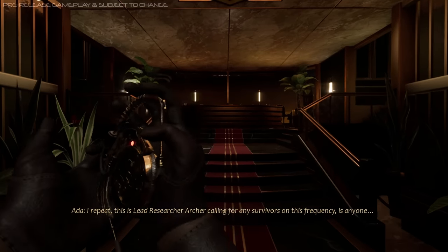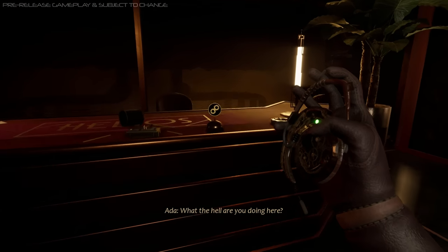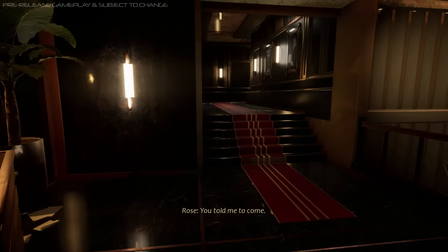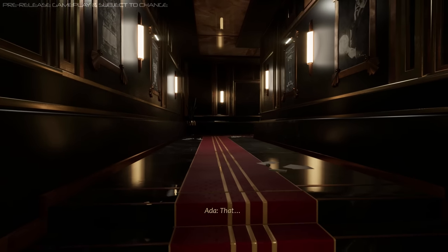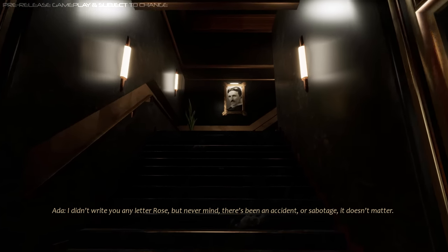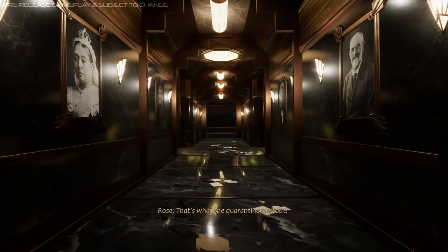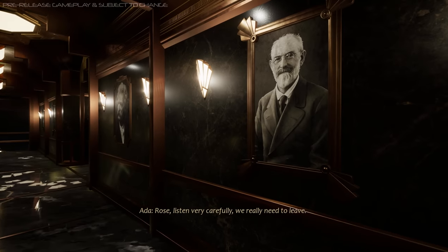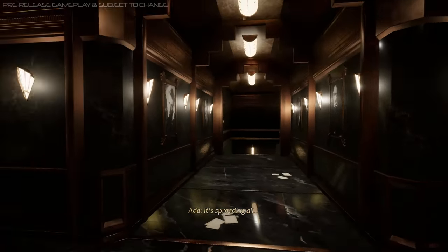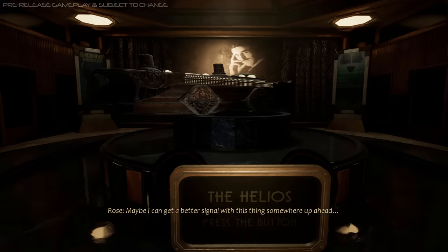Lead Researcher Archer calling for any survivors on this frequency — is anyone there? Rose? Ada! Holy shit, Rose! Ada! What the hell are you doing here? Wait — what? Ada? You told me to come. I've got your letter right here. That doesn't make any sense. I didn't write you any letter, Rose. But never mind — there's been an accident. Or sabotage. It doesn't matter. We need to get off this ship. That's what the quarantine is about? Ada, what the hell is going on? Rose, listen very carefully. We really need to leave. It's spreading all— Ada! Ada! Come on! Maybe I can get a better signal with this thing somewhere up ahead.